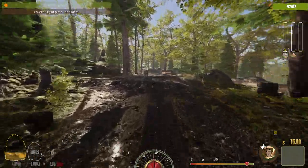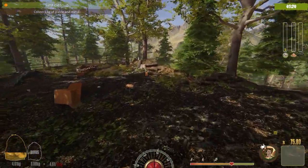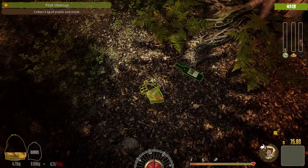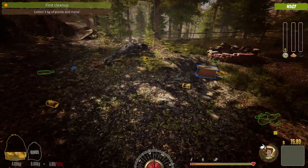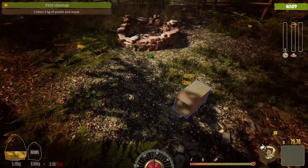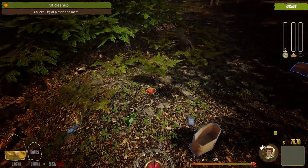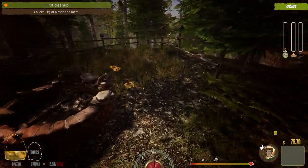I hold shift to run, but I've got a stamina meter in the bottom right next to the compass, and I am losing stamina. We're at 4.89, 4.99 — and there we are, five kilograms. But hey, this stuff's worth money, so I'm going to go above five — we need to buy stuff throughout this 45-minute demo, so grabbing everything yellow is not a bad idea.